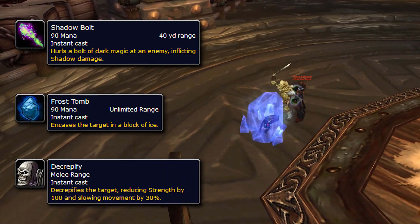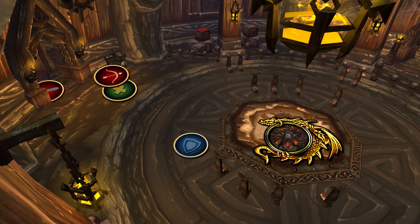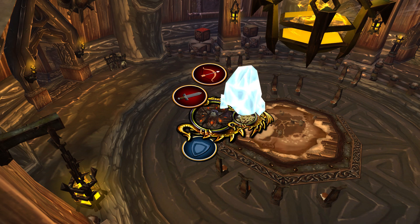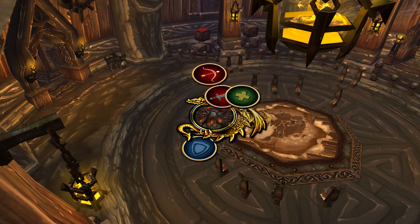Lastly, he will summon skeleton adds that have the ability to Crepify, which reduces strength and movement speed for 10 seconds. To start the fight, the tank runs in and picks up the prince and the rest of the group stacks up close to the tank. This minimizes the distance you have to move to break the Frost Tomb and enables you to cleave the skeletons down with the boss. The skeletons will also resurrect throughout the fight, so having them grouped up makes it easier to kill them again.